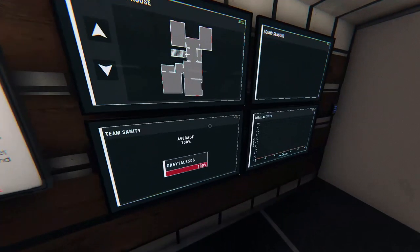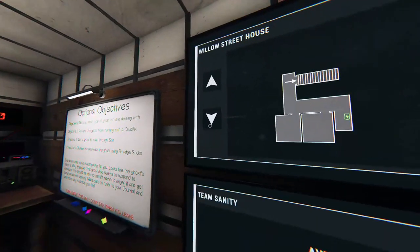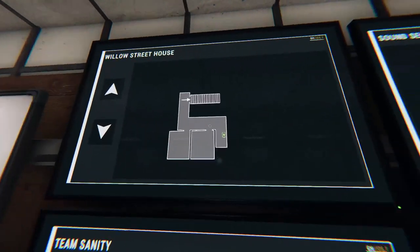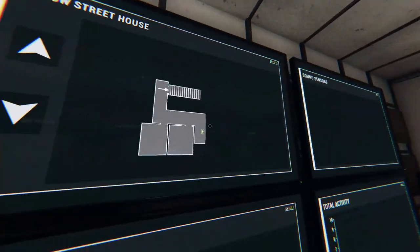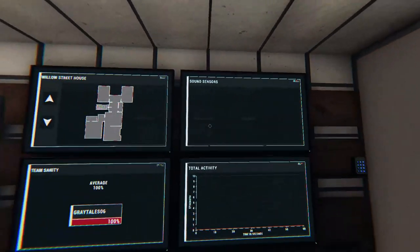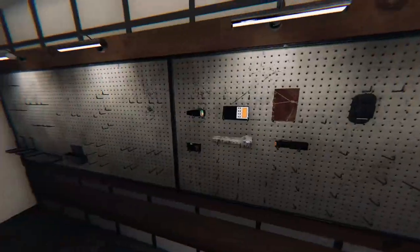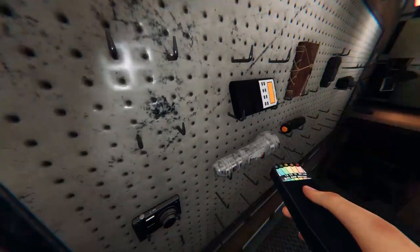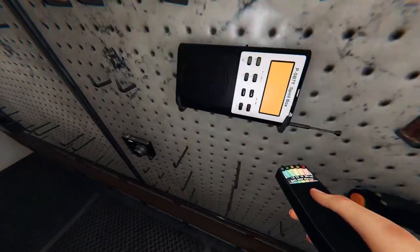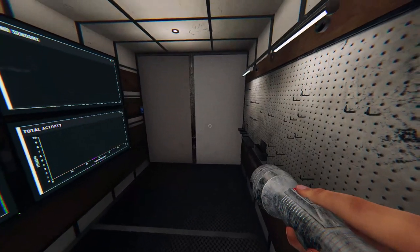Our sanity is 100%. This is a street house. Okay, so the power box is down the basement this way — that's where the breaker is. We have zero activity so far, so what we gotta do is grab the key, obviously. I forgot that in the first two games, but now I know. So, what we want to do is grab the EMF detector, a flashlight, and a camera.